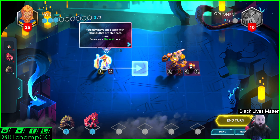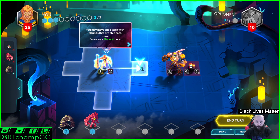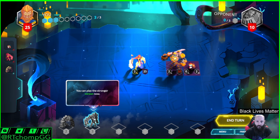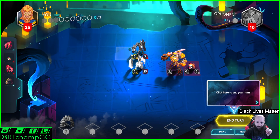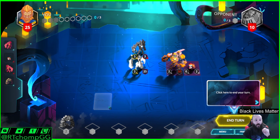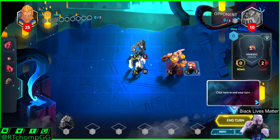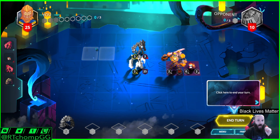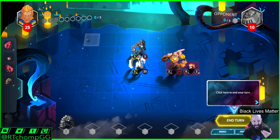It's plus one mana a turn, but you do not start at one. I started at two and they started at three. Also, the deployment zones — if you notice, the deployment zones are based on where your stuff is. There are certain keywords that allow you to place units in other locations, but oftentimes you need to play something like a chain, which can be very relevant for positioning. Say this guy next turn moves back here — I could pop a ranged guy way back here and they're less likely to be able to reach it.